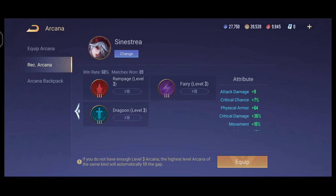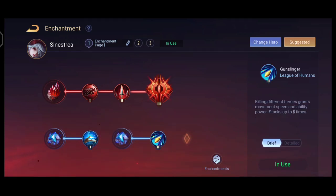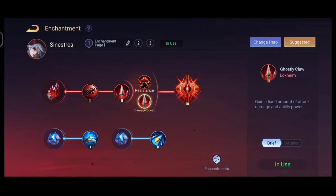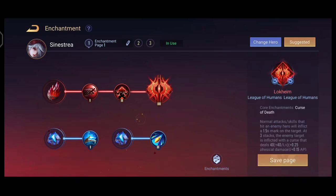If you are going for critical damage equipment, use critical chance and critical damage arcana. For the enchantment, the most common choice for Sinistria deals additional damage when you hit a target three times and provides enhanced restore and armor penetration buffs. If you use a movement ability followed by an attack, it increases your damage, and extra resistance is also provided.